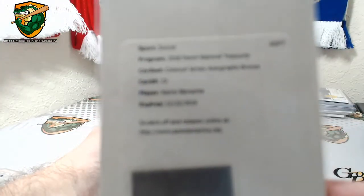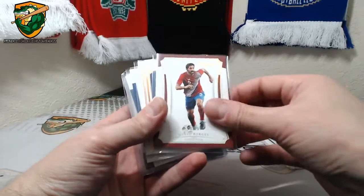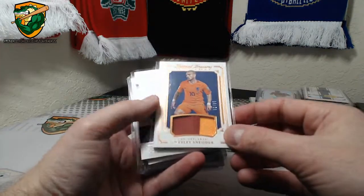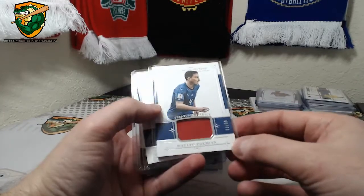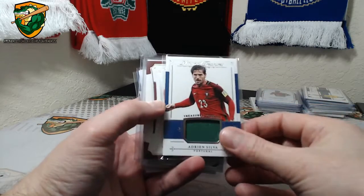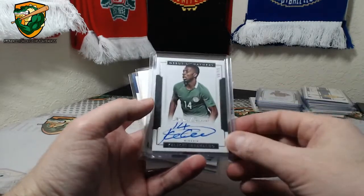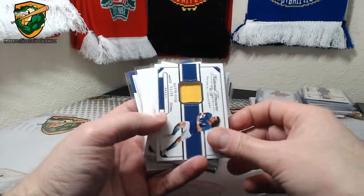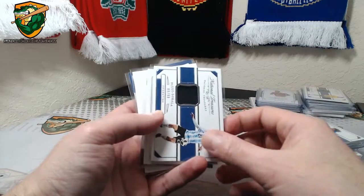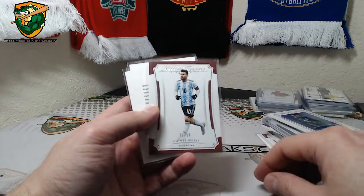Another redemption — Colossal Jersey Autographs Bronze, Benzema. Ochoa to 50, Borges to 10, Schneider to 35, Darmian to 99, Silva to 99, Rodriguez to 50, Iheanacho to 99, Luis to 99, Dybala to 99, Vela to 99, Messi to 50.